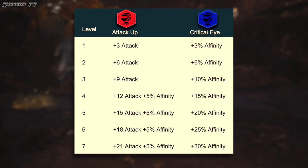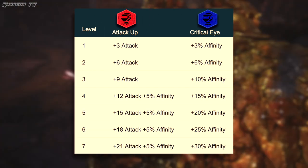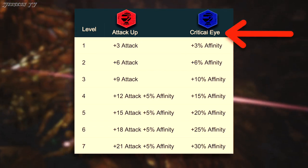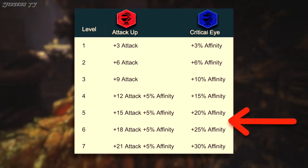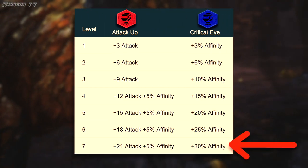So there are 7 ranks with both of these skills. Attack Boost simply gives you more attack, but then at level 4, it will also give you an extra 5% Affinity. Critical Eye is a little bit simpler, but it does ramp up right in the middle. It goes from giving you an extra 3% every rank to an extra 5%, so it will be interesting to see how that affects the results.